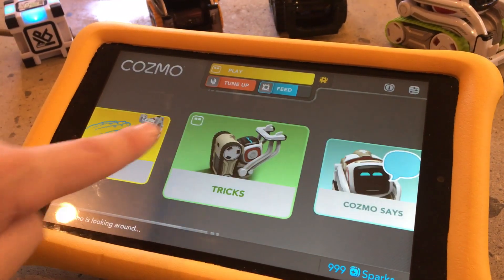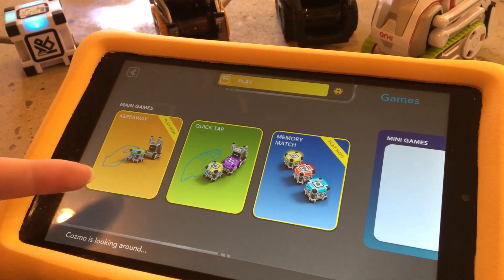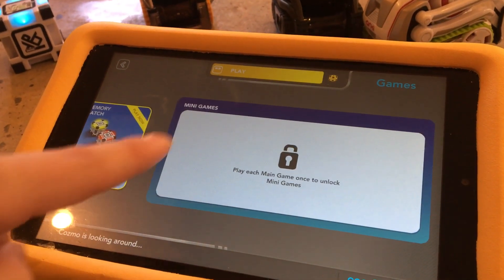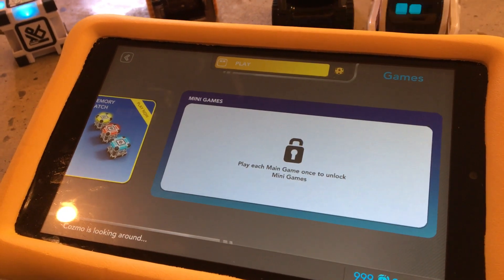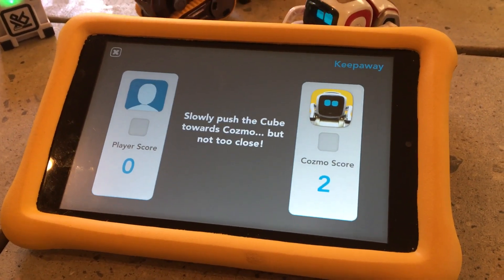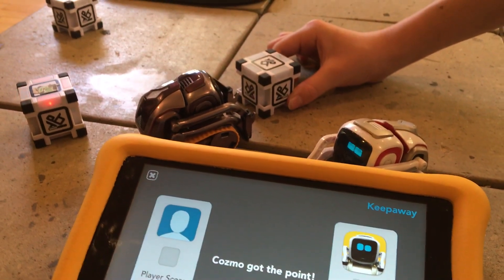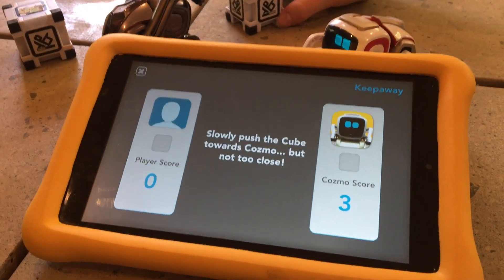The next section is games. There are the main games: keep away, quick tap, and memory match. You have to play all of these once to unlock the mini games. We'll play these off camera real quick. I don't remember the old interface but this looks really easy to use — I think they've changed this as well. Sebby was letting Cosmo win, right? He lost 3-0.